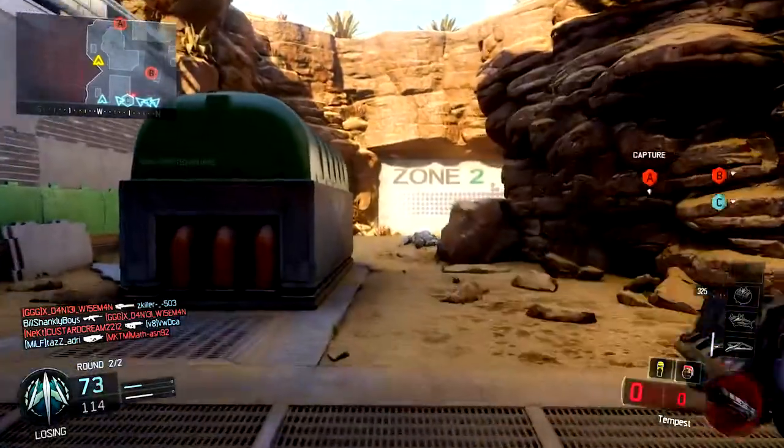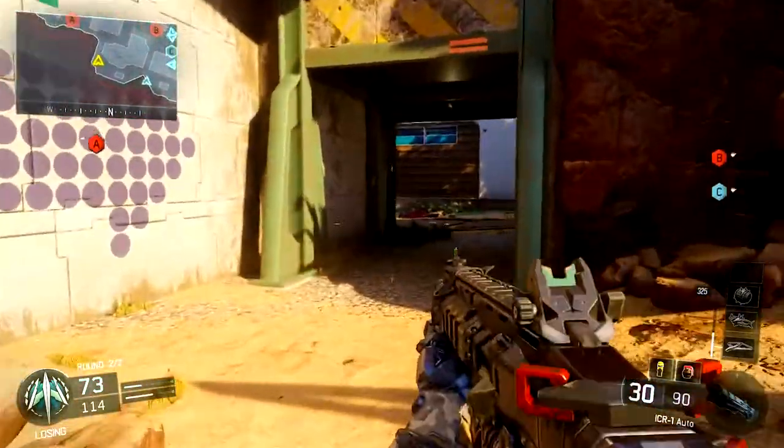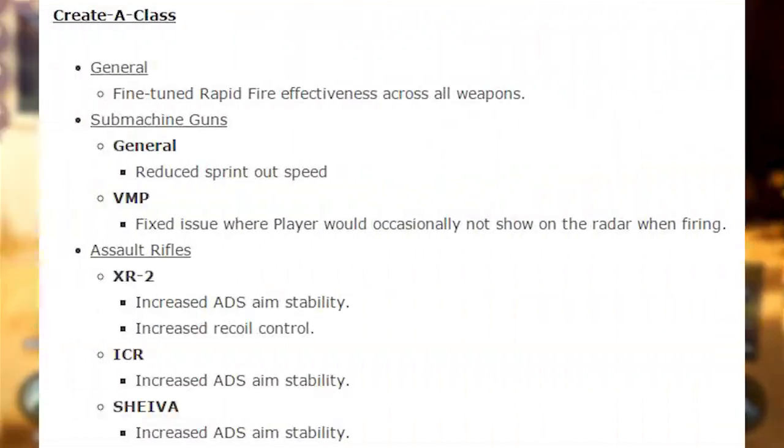Let's talk about the weapons first. Generally what they've done is fine-tuned rapid fire — the effectiveness of rapid fire across all weapons has been slightly adjusted. On the submachine guns, they've reduced the sprint out speed overall for every SMG in Black Ops 3.